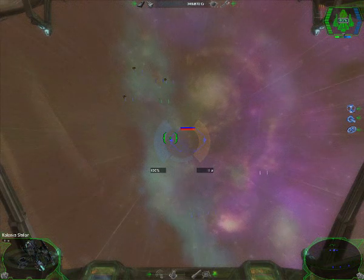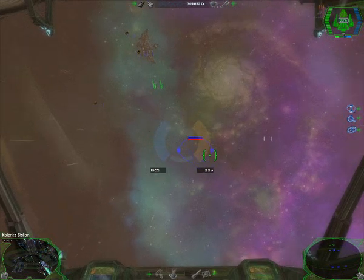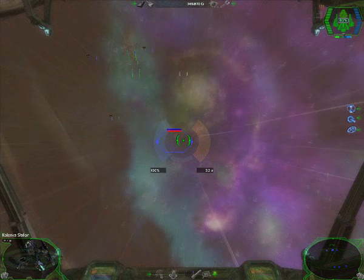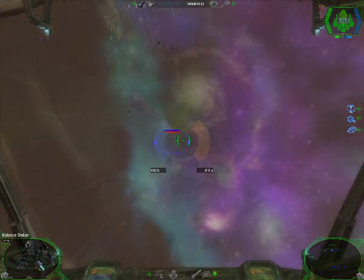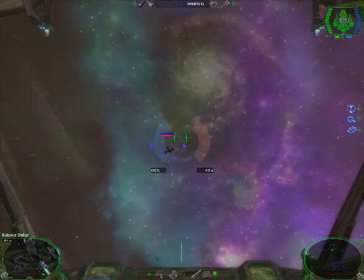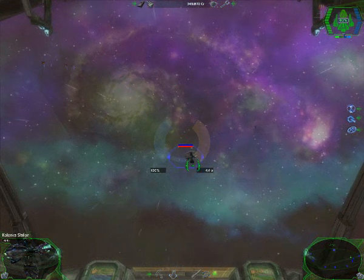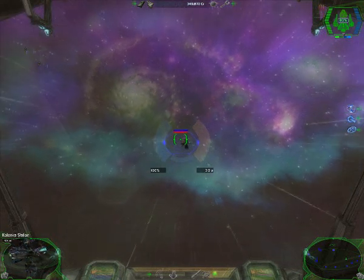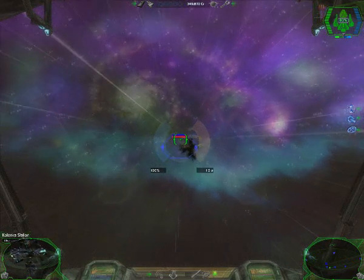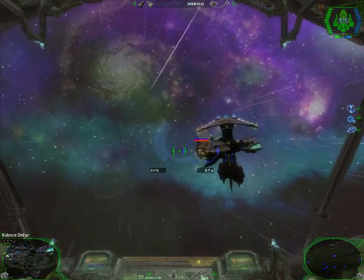That's a nice looking nebula. I remember in Free Space, the nebulas just used to be blue lines and not much else. But it was good for its time. Requesting position data. Don't think any other space shooters around then had nebulas at all. But I wouldn't know. Anyway.